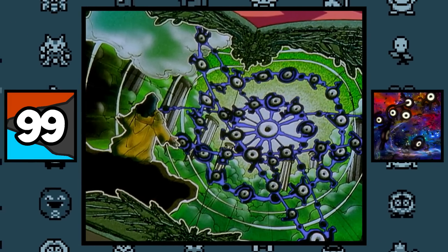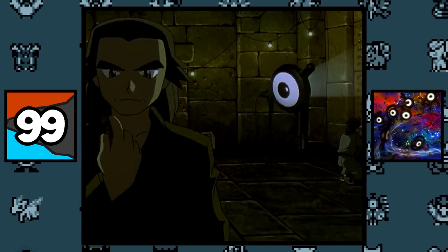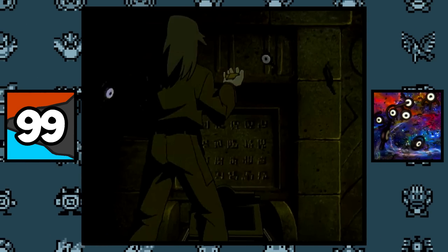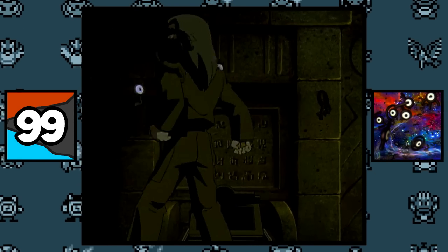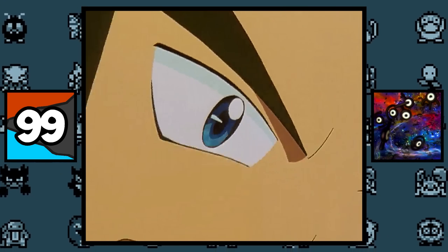The Unown in the third Pokemon movie were the first Pokemon to ever be 3D animated. This was confirmed in the 4Kids commentary: 'I think the Unown are the first computer-generated animated Pokemon that we've had in either the series or any of the movies. All of the others have been 2D. This is the first time a Pokemon has been a 3D animated Pokemon.'